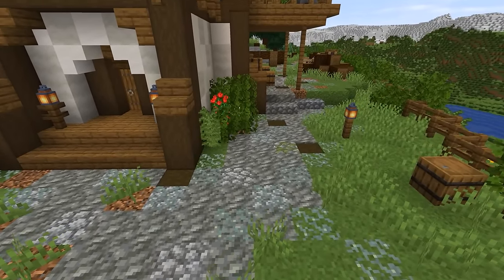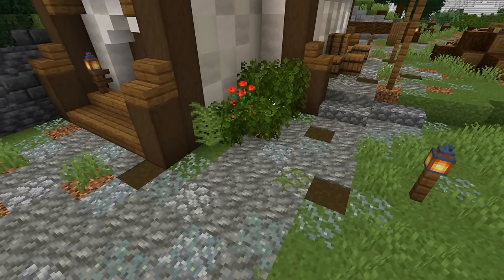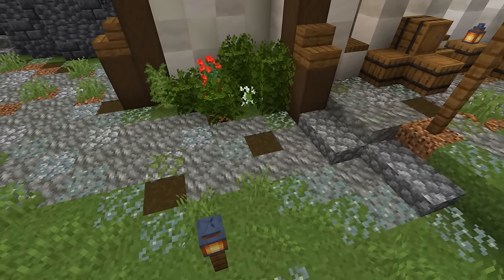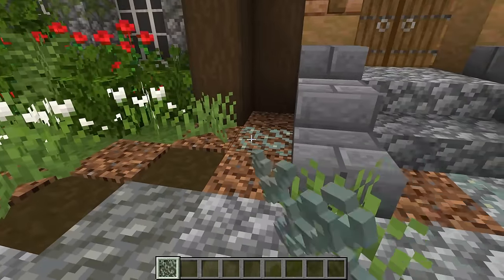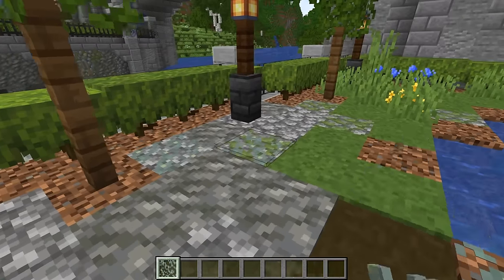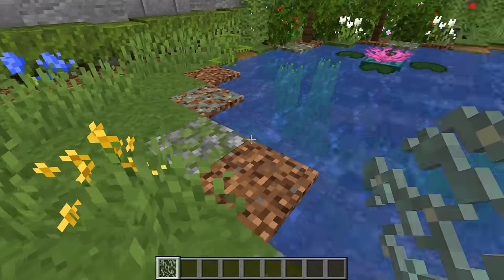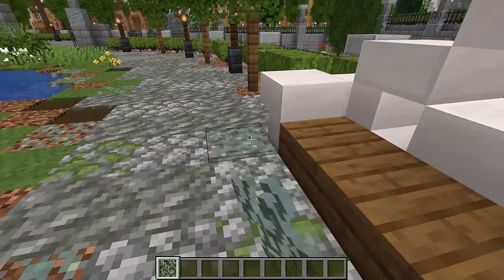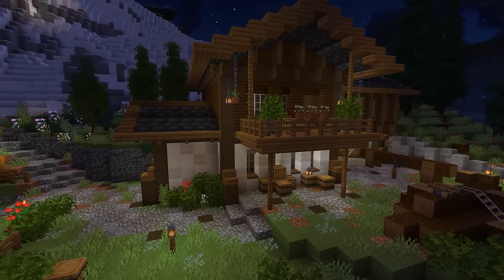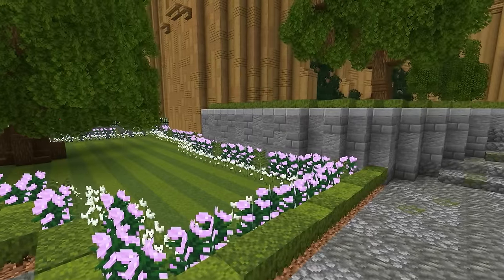First on the list is one of the most underused items in Minecraft — the glow lichen, which was added in the 1.18 update and can be found in the caves. Glow lichen works amazingly when used on the edges of paths. Not only does it make the edges appear as if the cobblestone and grass are blending, but it also helps light up the area at night, making your gardens a lot safer.